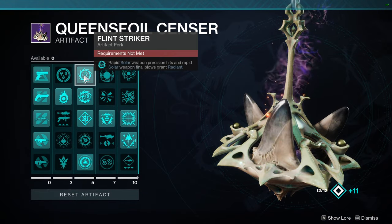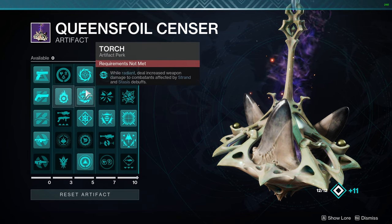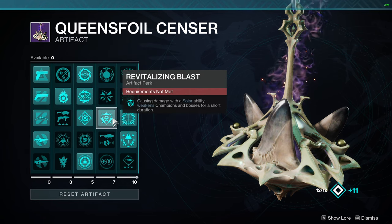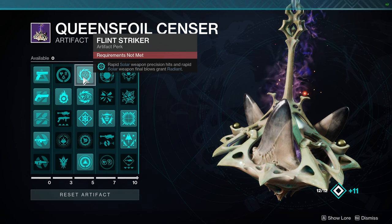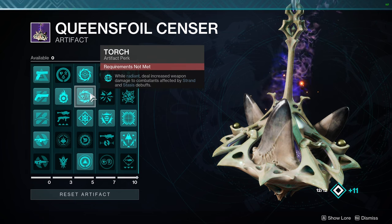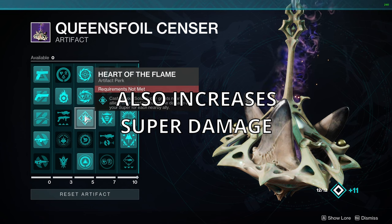Artifact mods — I'm just gonna show some in-game footage: Flint Striker, Kindling Trigger, Torch, Heart of the Flame, Revitalizing Blast, Rays of Precision. What do these mods give us? Flint Striker: rapid solar weapon precision hits and final blows grant Radiant — this is gonna be the main way we get Radiant. And while we're Radiant we do more damage to enemies with stasis debuffs, that's why I recommend a Chill Clip weapon. We also scorch enemies who are not scorched. Heart of the Flame gives our allies Radiant when we use our super.